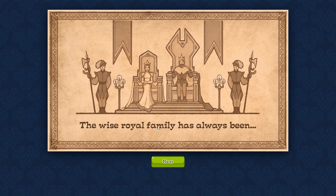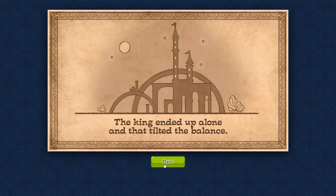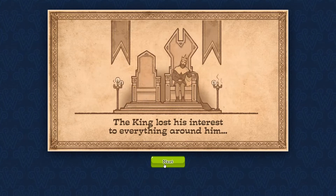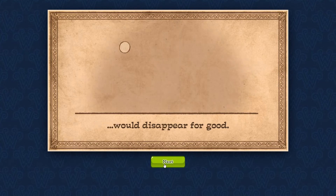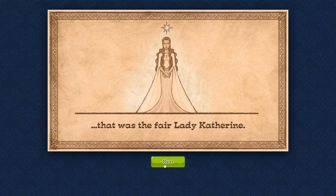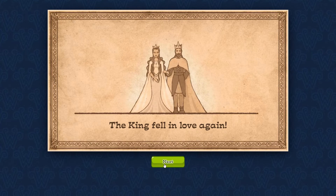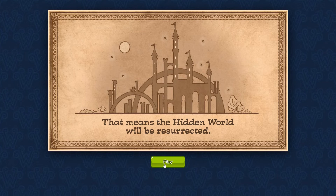And why is this wedding so important? It's a long story. The wise royal family has always been in charge of securing the prosperity of the hidden world. But once there came a disaster — the king ended up alone and that tilted the balance. The hidden world started fading, the king lost his interest in everything around him, and nothing could settle his grief. It seemed the hidden world would disappear for good. But then, many years later, a new hope appeared — that was the fair Lady Catherine. The king fell in love again. The wedding will begin a new royal family, and that means the hidden world will be resurrected.